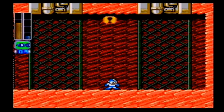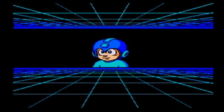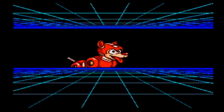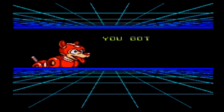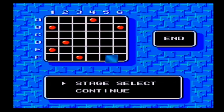I would say Drill Man is definitely one of the toughest Robot Masters in this game. I kind of saved the tough ones for this episode. Drill Bomb! So this shoots a drill, and then if you press A while it's in the air, it'll detonate. It's important to do that. And we also get a doggy! Rush Jet adapter. It's nowhere near as good as it was in Mega Man 3, but it still is useful.